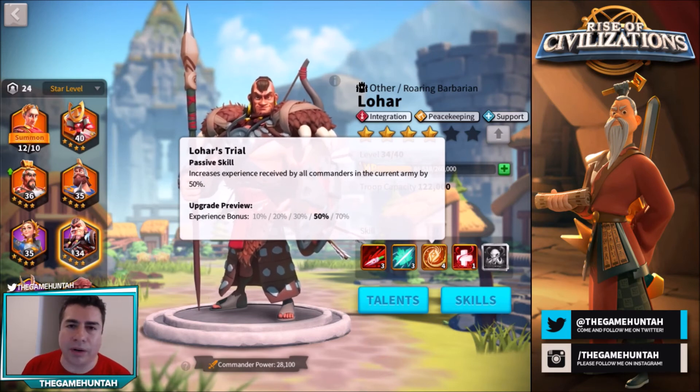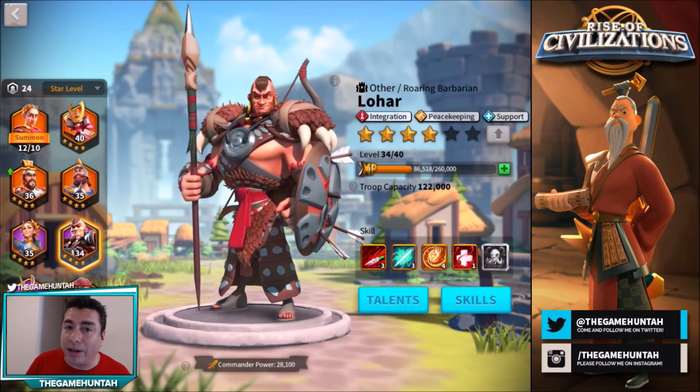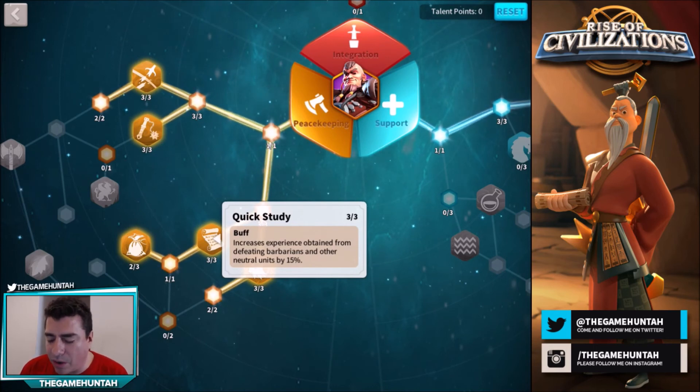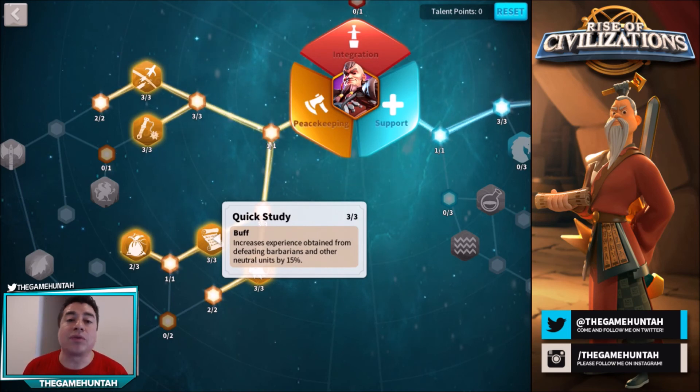It's great, but if you don't have enough time to play you might want to think twice — maybe use Buddhika instead. Buddhika doesn't give as much XP but definitely helps with extra damage to barbarians. Also, there's a talent called Quick Study that increases experience obtained by defeating barbarians and neutral units by 15%. So if you use Lohar as primary commander: 50% from the skill plus 15% from the talent equals 65% extra XP from barbarians — crazy.